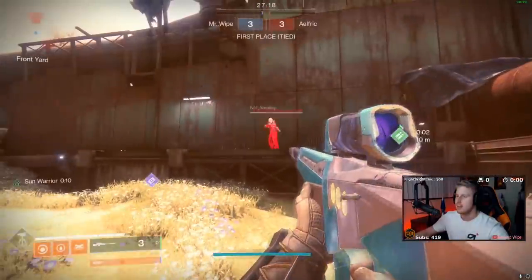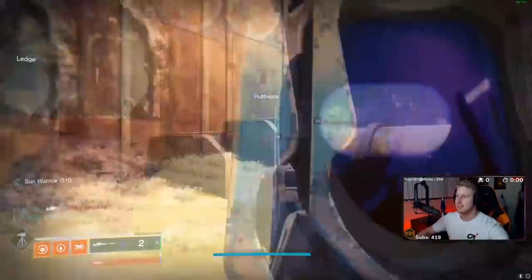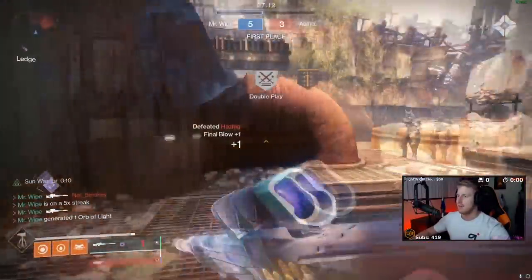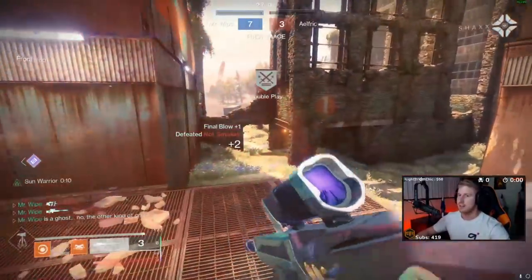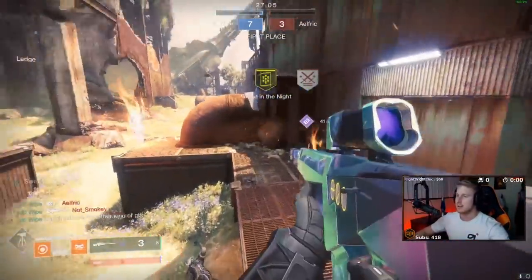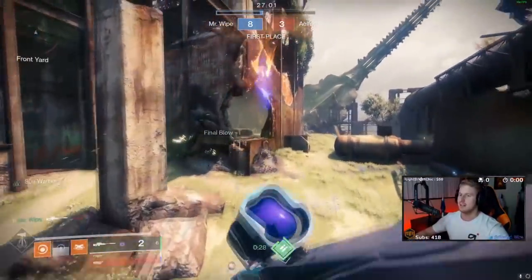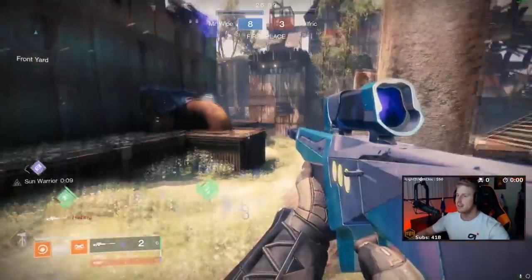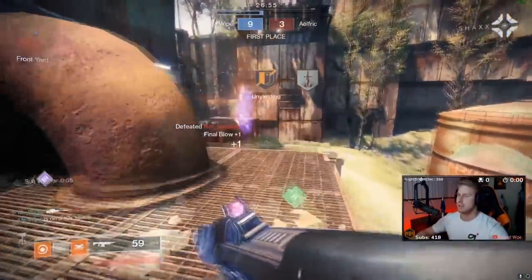I put the 10-second boots on so I get better empowerment, and I body somebody, then jump into the sunspot and I just kill everybody - except this guy who has slightly too much armor. And literally they just continually spawn sunspots - there's even a sunspot in the air.